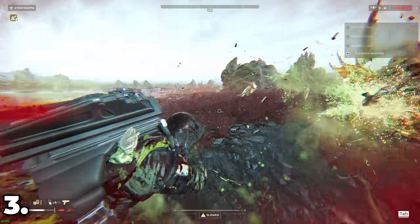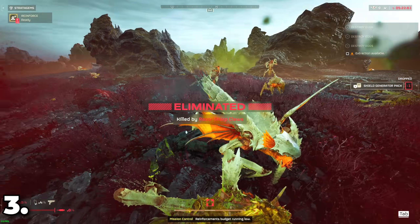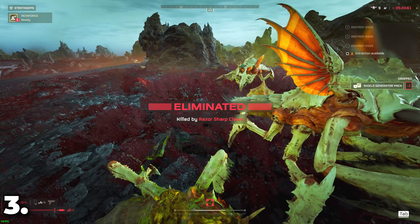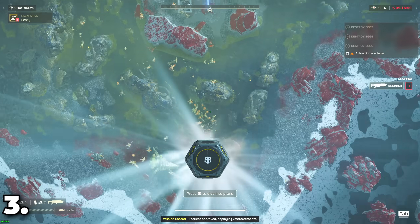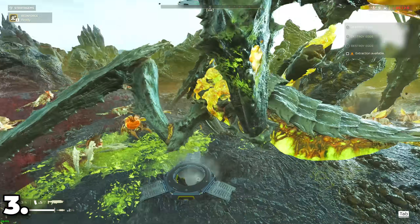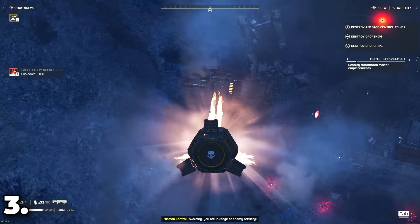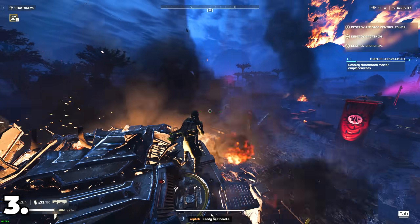You may know by now that Drop Pods can be very useful against taking out big units such as Chargers and Hulks, but pay attention to landing on the right spots. Try to land on the Bile Titans' face to either one-shot them or weaken their face's health dramatically. Try to land on Tanks' heatsink and you will one-shot those units.